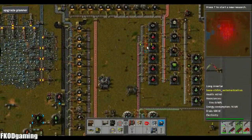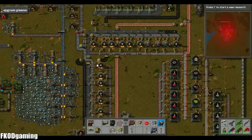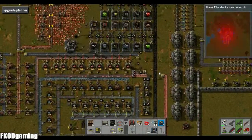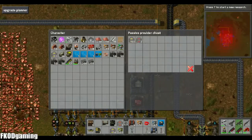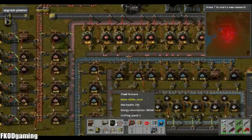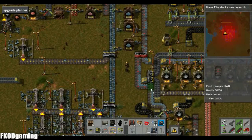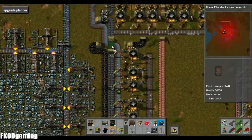So iron is keeping up right now. Copper is barely keeping up. Again, I feel like furnace Mark 2s might not be a bad idea there. Iron is not keeping up here, and that's because we actually aren't getting enough throughput here. So let's go ahead — I'm going to grab a bunch of fast belts here. We'll go ahead and just upgrade that line and hopefully that will be enough to help us out.